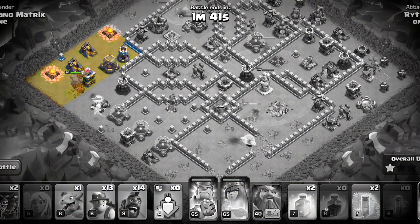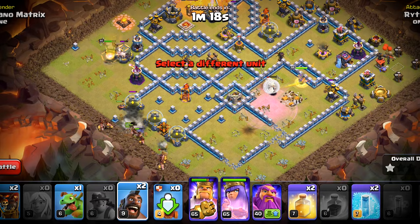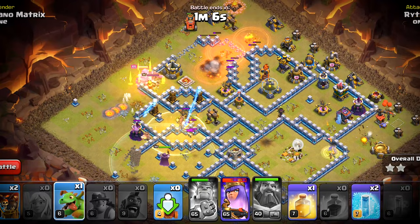Now we can start the hybrid from the middle — this is a pretty good funnel. We will deploy the miners, the hogs, and the warden in ground mode. We will start with the warden ability to save the troops from that giant bomb and that inferno. But we will have to deploy a heal spell here as the miners are lagging a little bit behind. The flame flinger is going well.